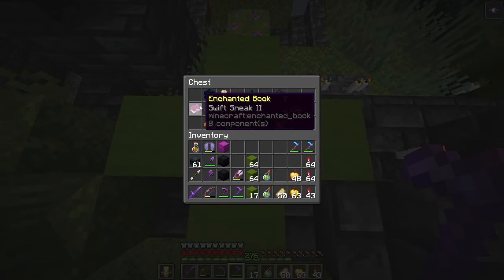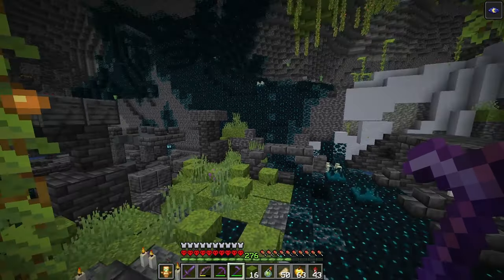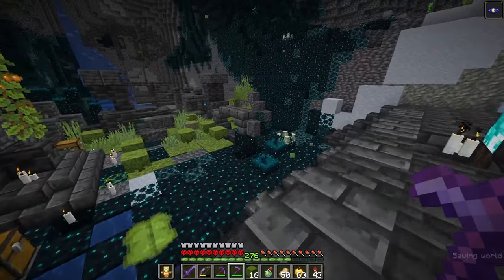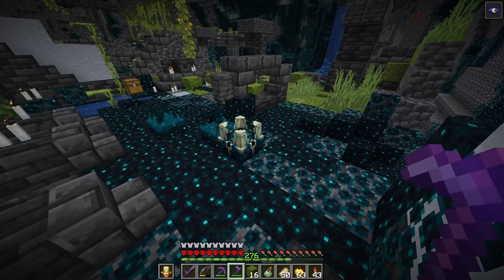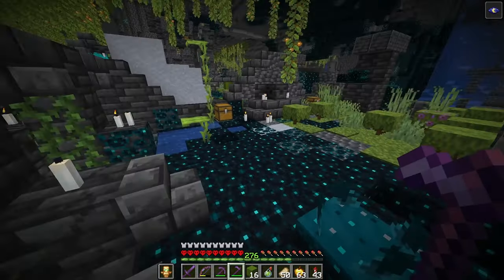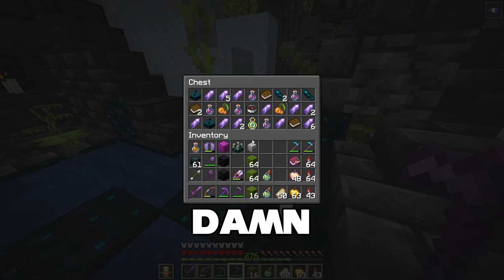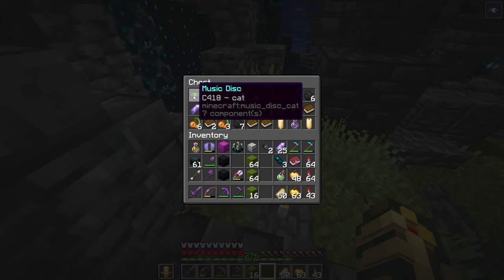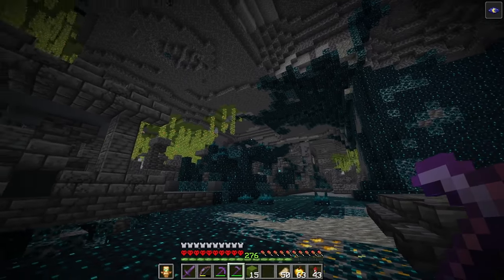Totally missed grabbing the hoes even though I just said no hoes left behind — such a phony. Listen, I'm not addicted to swift sneak books, you're addicted. Dang — talk about a loaded chest, two full chests back to back — let's go! Just full of junk. There is a lot of tuff in this cave — I might actually take screenshots of this cave, I think it would be a cool one to come back to and maybe neutralize for a deep dark build.